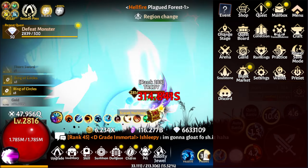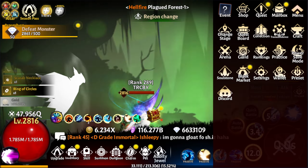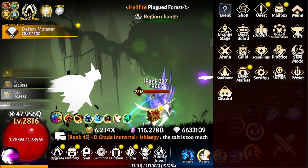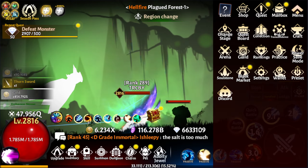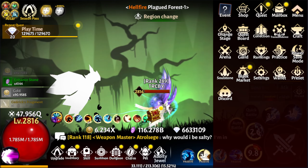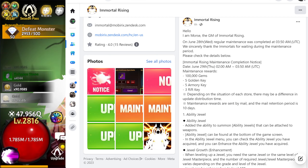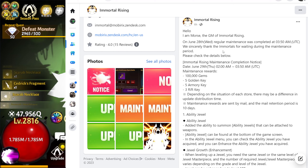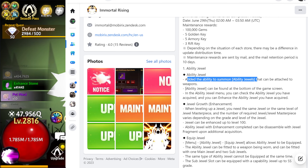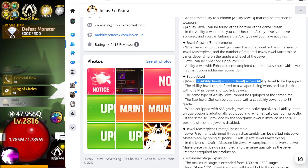Welcome back to the Trcby Show! Today we're heading into Immortal Rising — they just pumped out a brand new update adding in additional ability jewels. It's like another summon for another type of items. Taking a look at their main Facebook page, they're adding in an ability jewel that's added to the ability summoning.